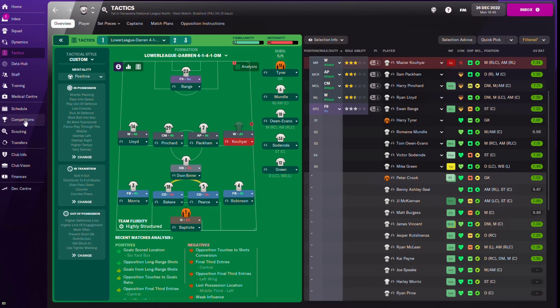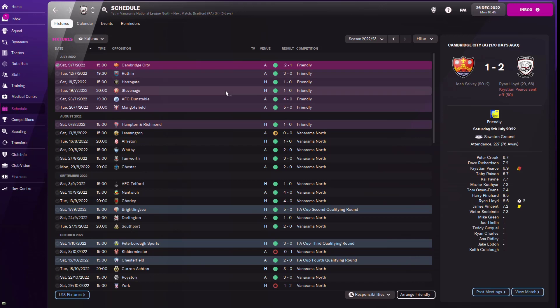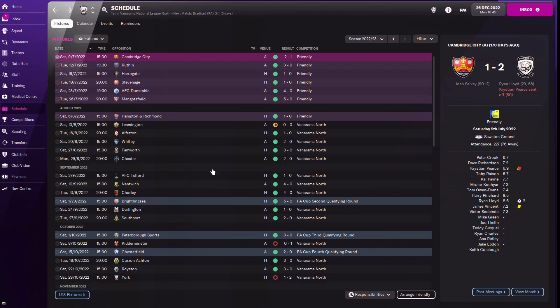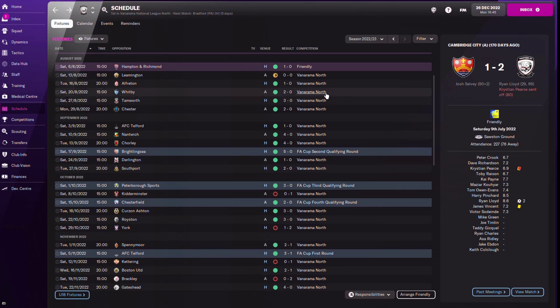Looking at the tactic results, the friendlies were pretty straightforward - we beat teams like Harrogate and Stevenage, who are in League 2. Looking at the league results from the Vanarama North, we went our first 13 games without conceding much at all. What really stood out was that although the tactic is very positive and attacking with emphasis on playing on the front foot, the team is actually very solid defensively.